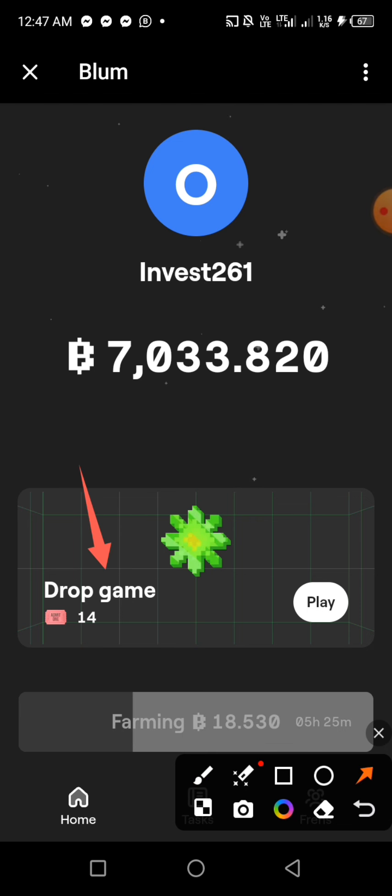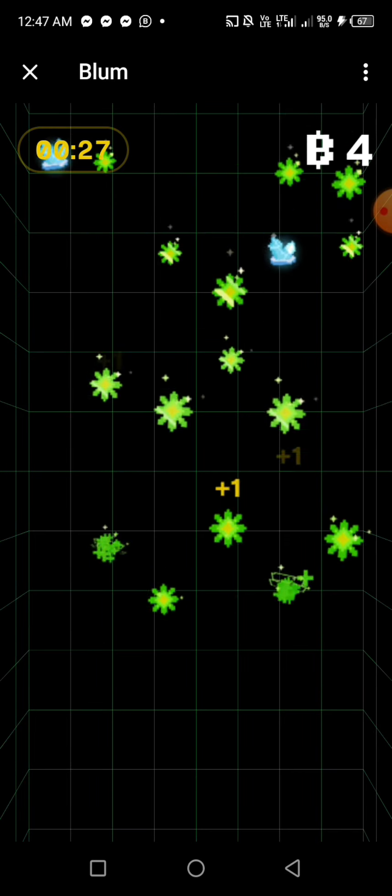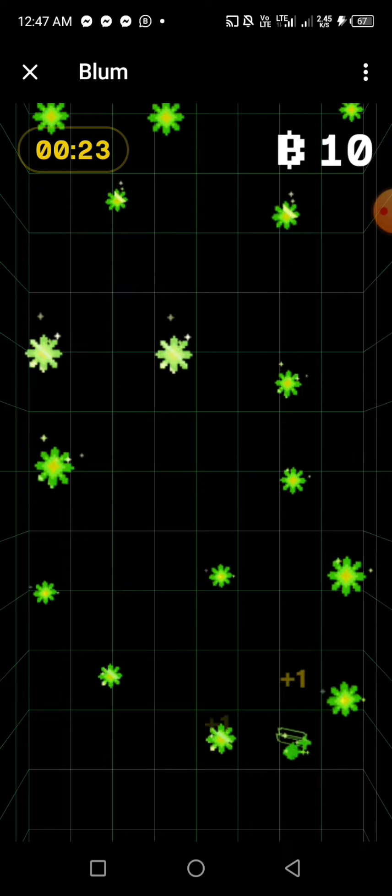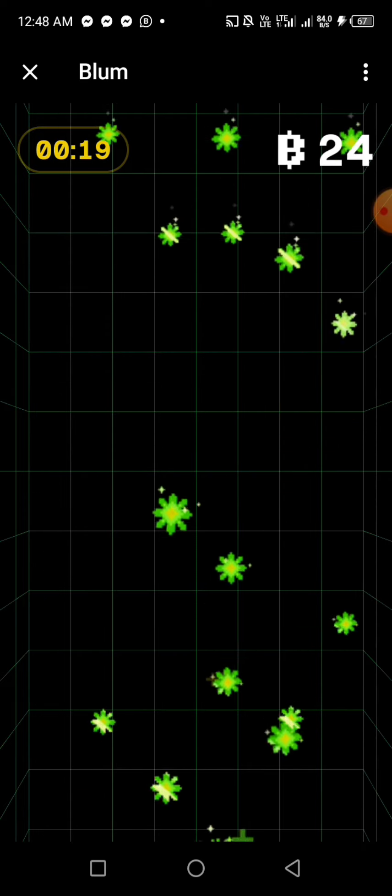If I want to start playing, I'll click on Play. My job is to be tapping the green things that appear on screen — just keep tapping the green.